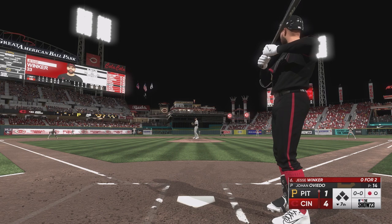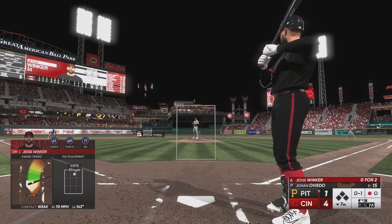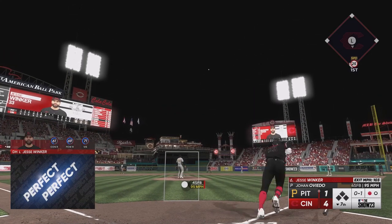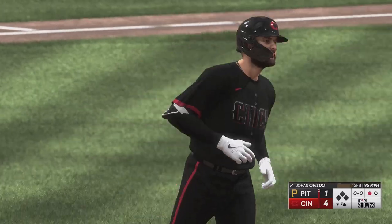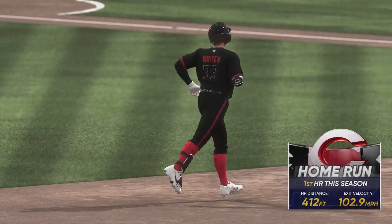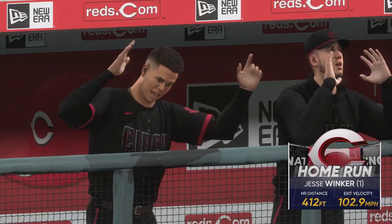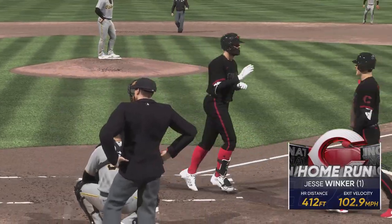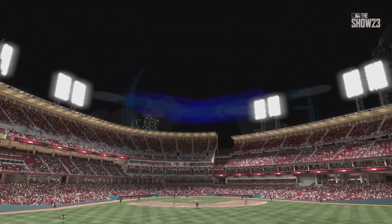Jesse Winker is 0-for-2, hasn't brought that explosive offense back to Cincinnati yet — but he sends this one deep to center field and it is gone! Jesse Winker with his first home run back in a Cincinnati Reds uniform, sending it 412 feet. That's the third home run for the Reds offense today. We haven't had many hits in this game, but we're getting the home runs. The Reds lead 5-1.